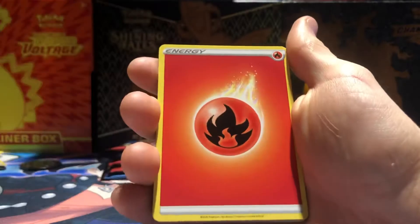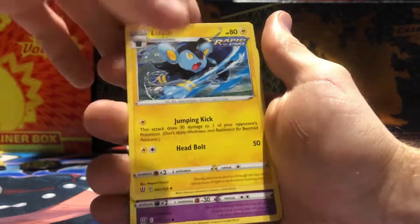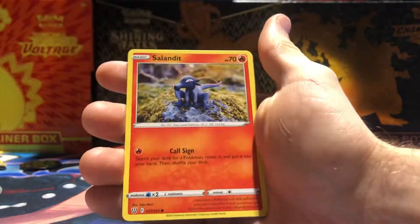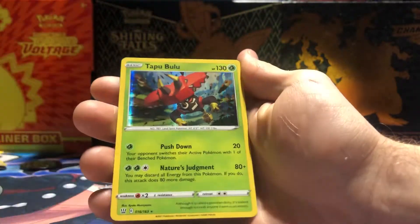Starting off with a Fire Energy — Level Ball, Single Strike Energy, Luxio, Rapid Strike. These are cool. Galarian Slowpoke — that's a cool artwork — Yamper, Murkrow, Salandit, Bellsprout, reverse holo Yamper, and a regular holo Tapu Bulu. So our first pull is a holo.